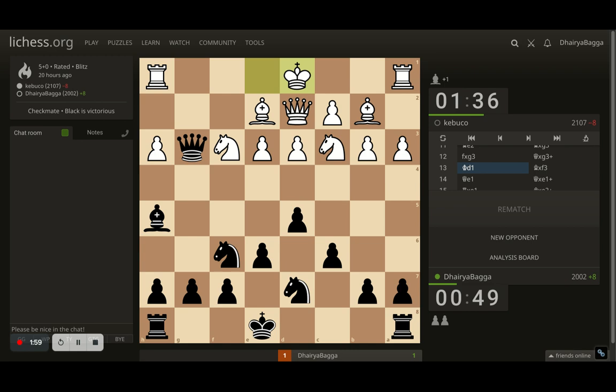King sidesteps. Now I take the knight — opponent cannot take back. Because if the opponent does take, I take with the queen and then the rook will be hanging as well. So here comes queen e1, trying to exchange the queens. Now I can take either the bishop or the queen, but I thought taking with the queen is better.